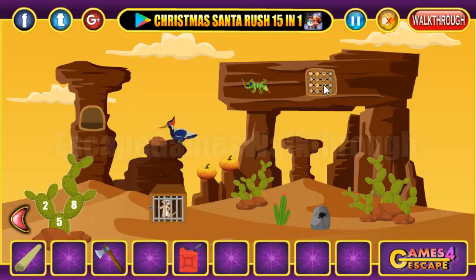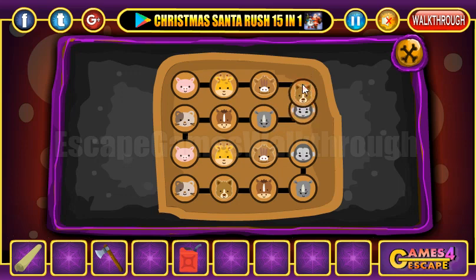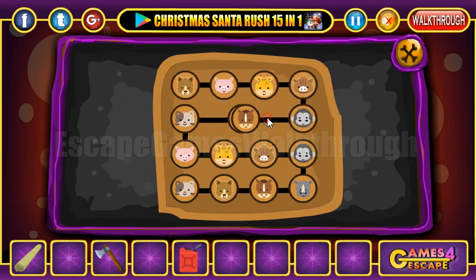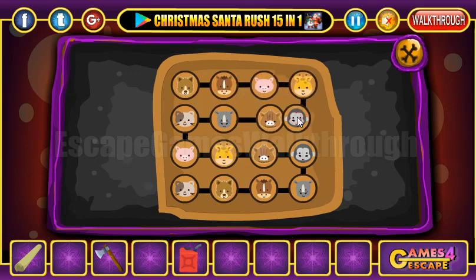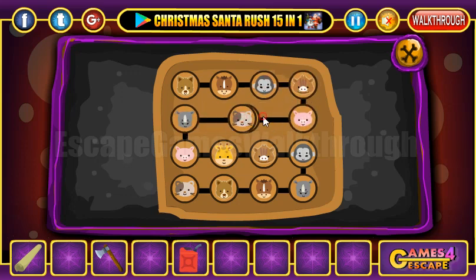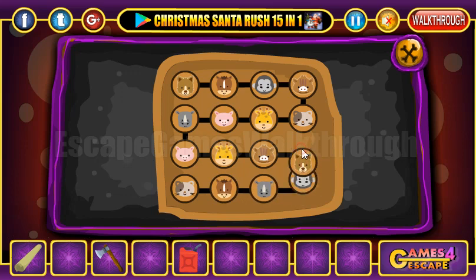We have a sequence of animals in the scroll, and here we need to arrange these animals the same way. Let's do it — it's a horse, and then it's a koala, then a cat or raccoon, then giraffe, pig, and rhinoceros. We do the same order once again here, starting with dog and horse.